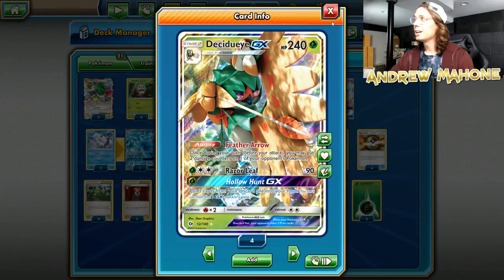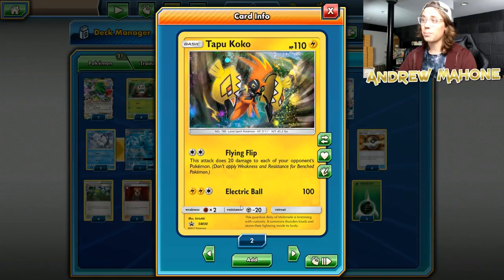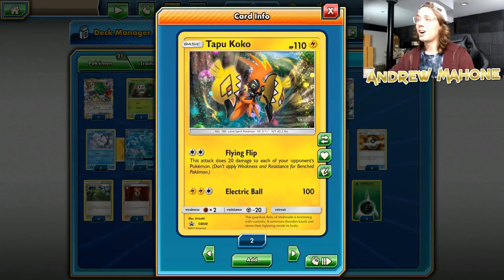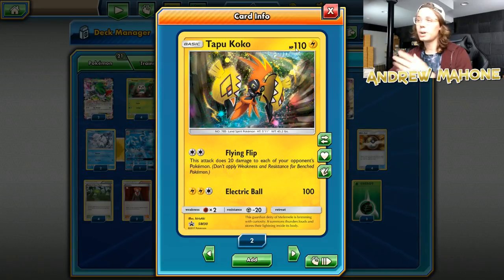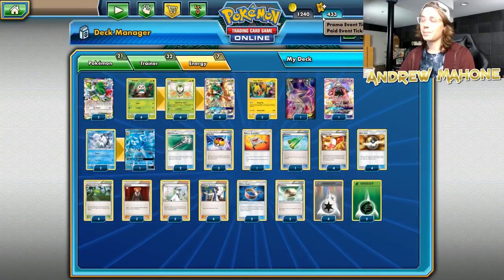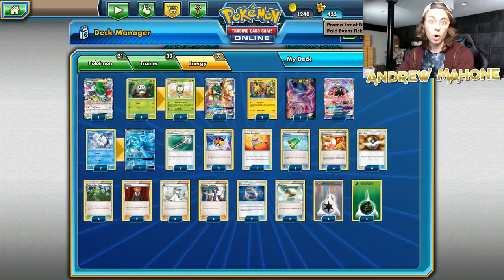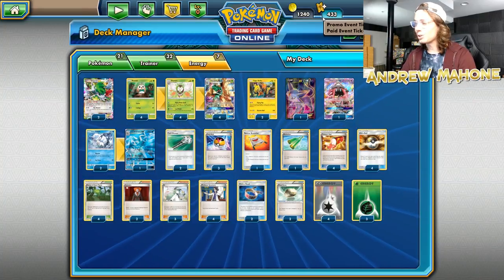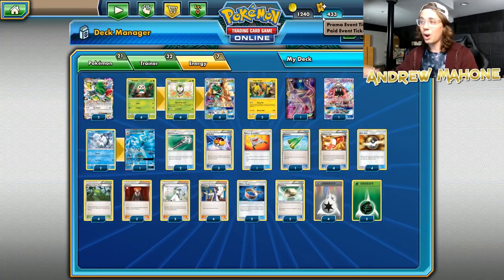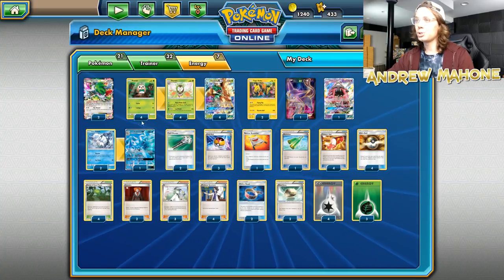Decidueye's Feather Arrow combines super well with Tapu Koko's Flying Flip. This attack does 20 damage to each of your opponent's Pokemon for just a double colorless energy. On top of that, it's got free retreat and a fat 110 hit points — just a great starter. Get it out there early, start Flying Flipping, put 20 damage everywhere while you set up Decidueye. Talking about the Gardevoir matchup — this deck destroys your routes. If you have any hope of keeping a Ralts alive, this deck will run them off the board before they ever have a chance of becoming Gardevoir.